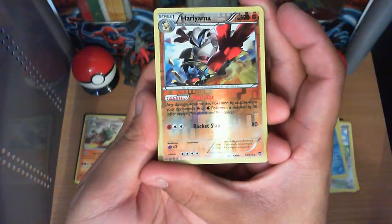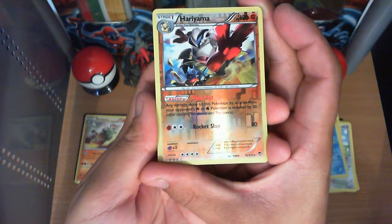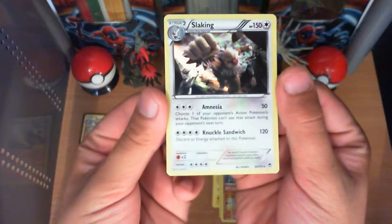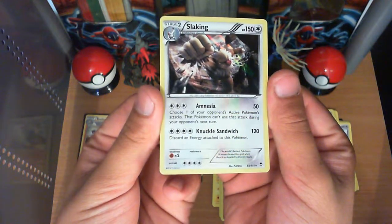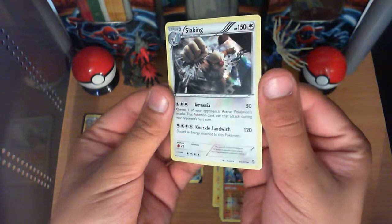Damn, with that thick fat! Oh, that's beautiful. Reverse Holo. Love it, gotta love it. And a Holo Slaking — you wouldn't want to get a Knuckle Sandwich from this bad boy. Check that out: 120 damage, discard an energy attached to this Pokemon. It's all worth it. And that's a Holo as well, if you couldn't tell.